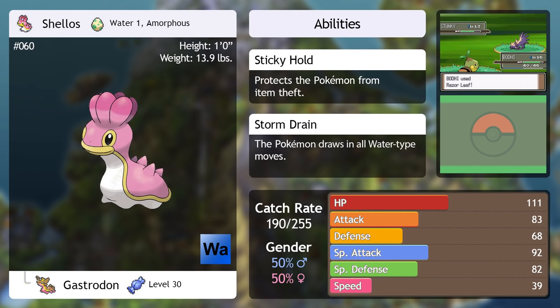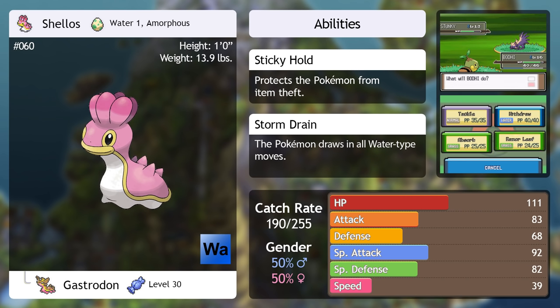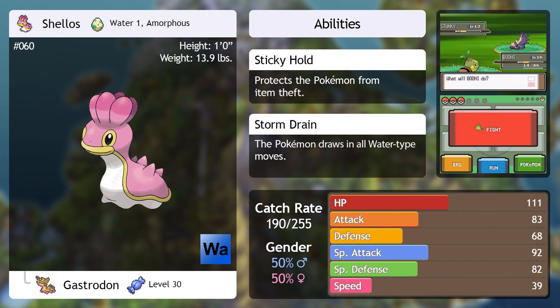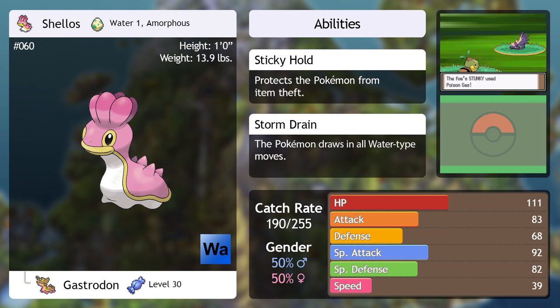The second Route 205 encounter is Shellos. If you're looking for a bulky water-type Pokemon, you'll find it here and so much more. When fully evolved, it becomes a water-ground type with only one weakness: grass. It gets Water Pulse and Mud Bomb almost immediately after you catch it - powerful moves this early on that remain useful for quite some time. I recommend catching Shellos now rather than waiting for its evolution, because the evolution has a harder time getting those moves.